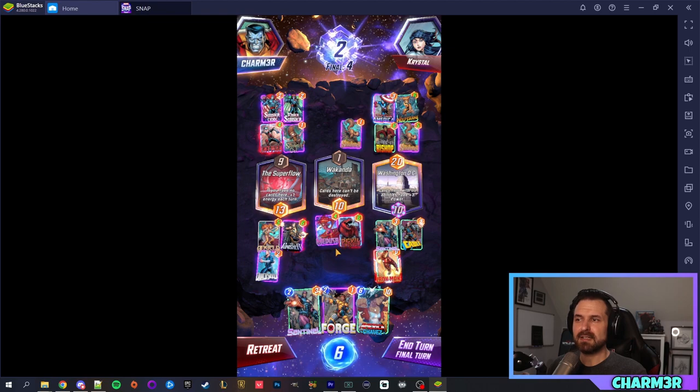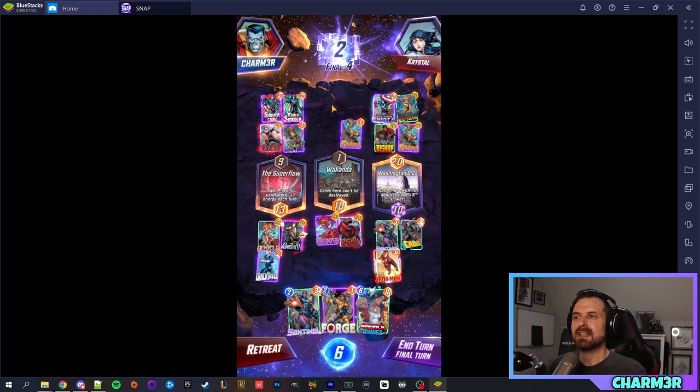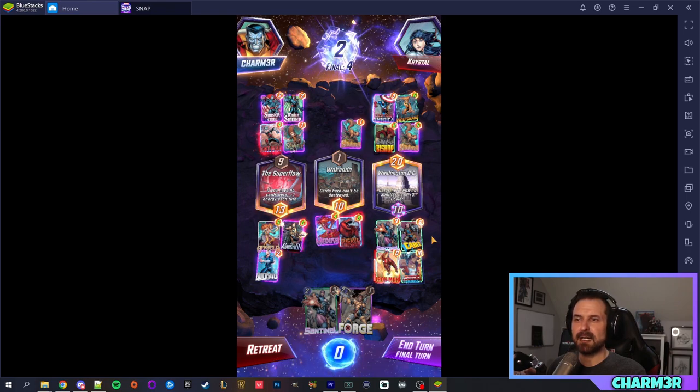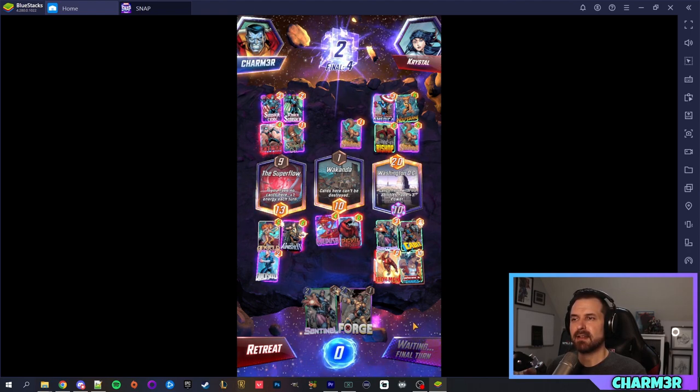Our opponent doubled up here, which is a pretty good play. We have two locations locked down so we're already winning two out of three. There are only four card slots per location, so this one is likely full. We should be able to steal it back by playing America Chavez — she's worth 10 power, which takes us to 20, but remember Iron Man is doubling everything so we actually jump to 30 with this play. I tried to snap again but missed the threshold, so the most we can win is four cubes.